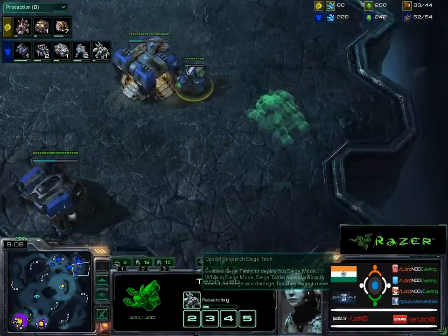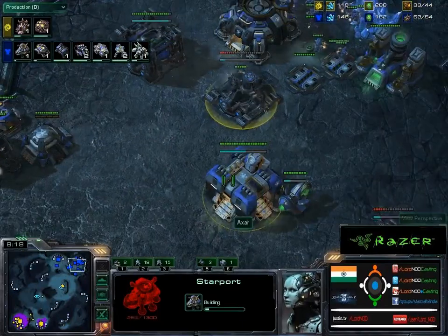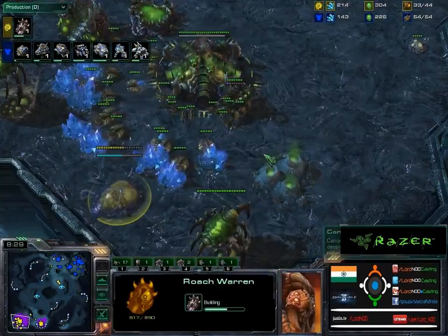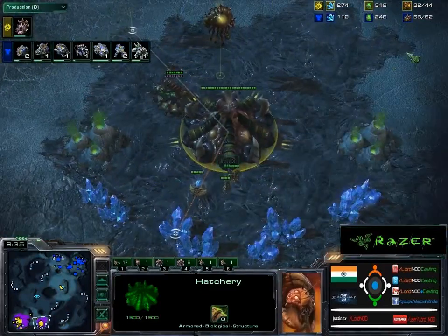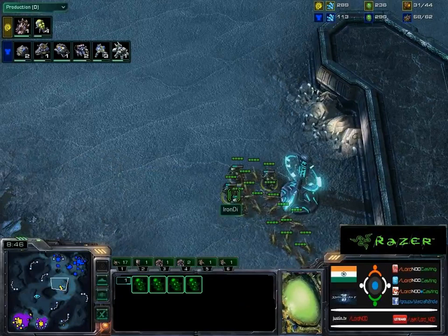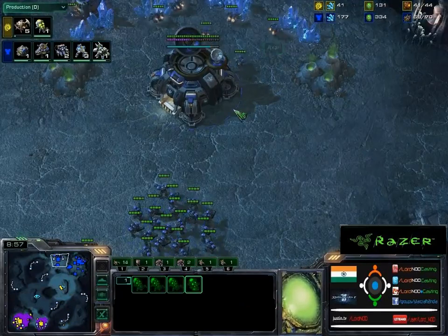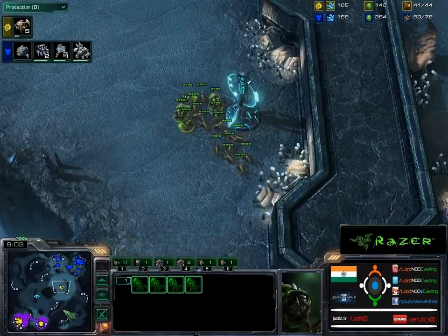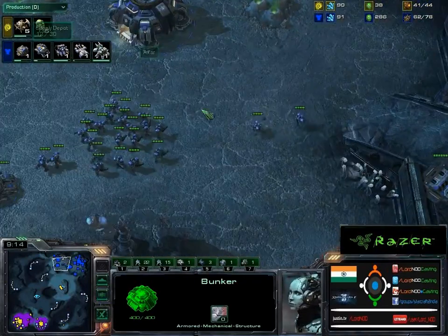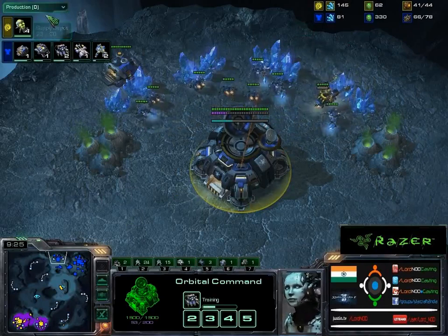Seems to be a standard marine-tank with the tech lab researching and an engineering bay going down, along with a starport. So we could be seeing medivac tanks and marines here. Ion Dye has still not made zerglings — building a roach warren right now, and still not teching to lair and not mining the second base. Morphing a couple of banelings right now — not sure exactly what he wants to do with that. Axar probably wants to put up a couple of bunkers and ideally salvage the earlier bunker to get back the 100 minerals. The mineral count is still pretty good for both players.